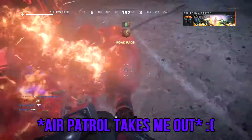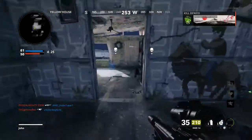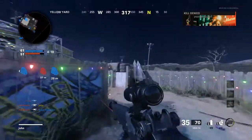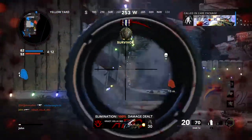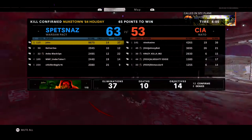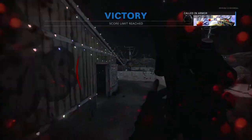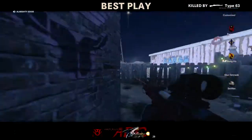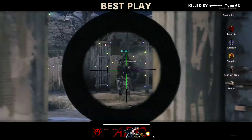The air patrol is pretty cheap, I'm not gonna lie — you cannot have a streak that can destroy anything with literally one click. It shouldn't be possible... well, it should be possible, but it should be more expensive — like five thousand. And they need to lower the other streaks too. I think the Gunship is like six thousand — that's too expensive, needs to be lowered to five thousand at least, or four thousand five hundred.